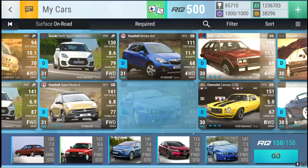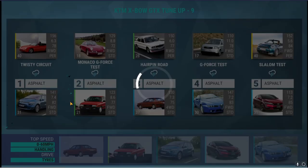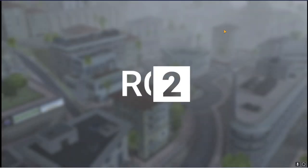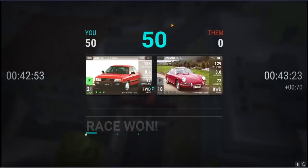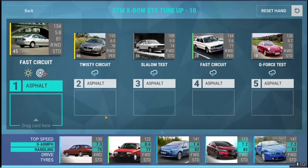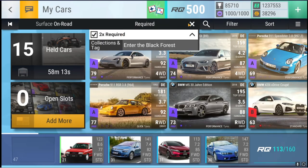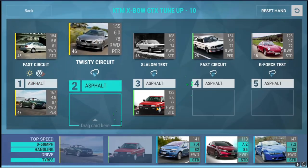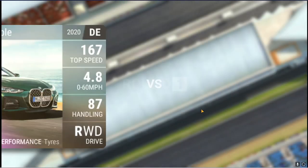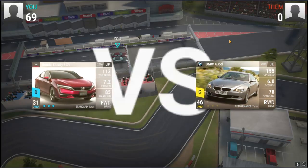Let's do something like this and we should be good. Should be all good, I do believe. I want to see the second race though, just in case we do lose this one — but I don't think so. No chance. Very good. Round number 11 — now we need to buy tickets, which is fine. And now we need three enter the Black Forest cars. It's an on-road with some fields which is interesting, so let's put in these two and then this one for on-road.